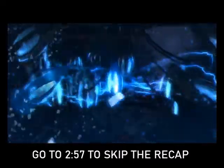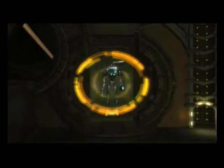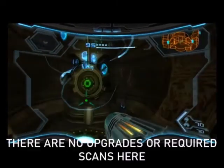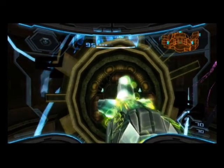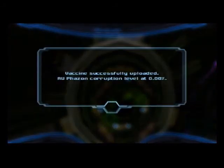Welcome to Let's Play Metroid Prime 3: Corruption. The Aurora unit is corrupted and requires repair. We're opening the maintenance level hatch. The SteamBots are not happy about our attempt to save the Aurora unit, but we're uploading the Aurora unit's vaccine. Vaccine successfully uploaded — corruption level at 0.0%. Now we can finally get around to trying to get rid of that energy shield around the Leviathan.